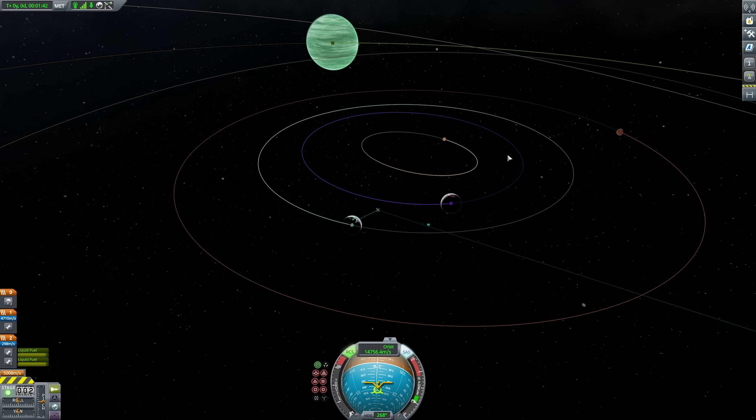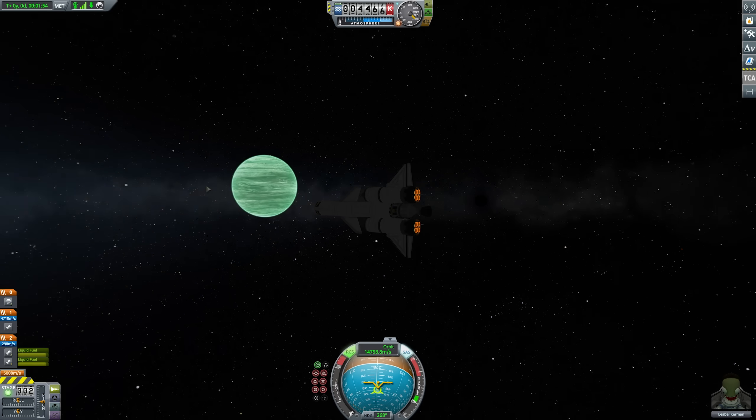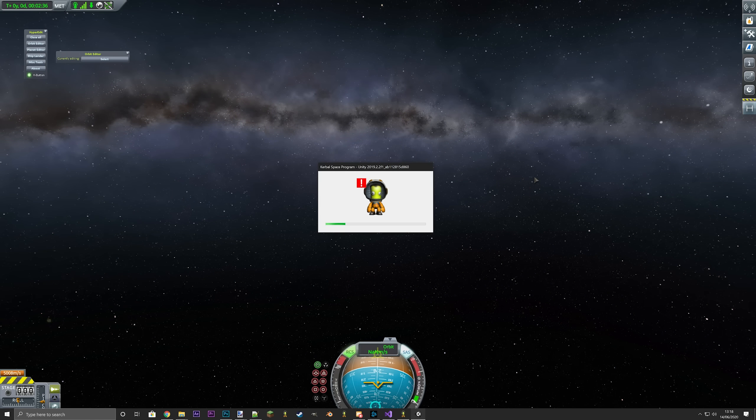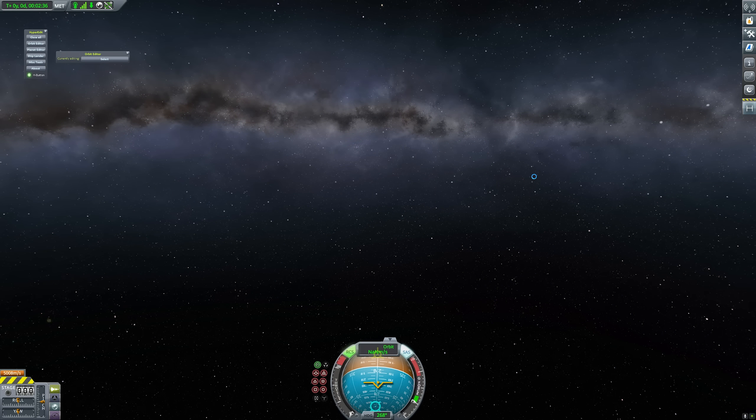You can see Eve, you can see Juna, you can see Duel, you can see some random — I think that's Eeloo over there. Let's set an orbit around Kerbing. And I've crashed. Don't set an orbit around Kerbing.